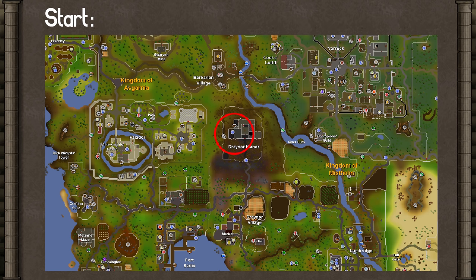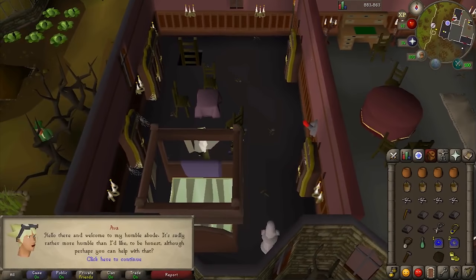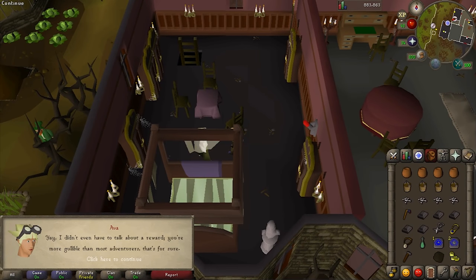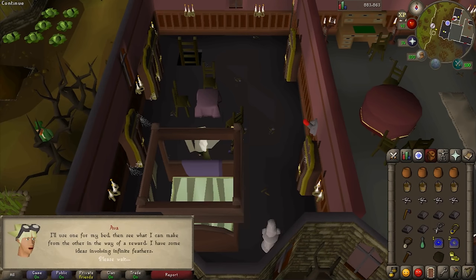If you've got everything you need, head to Draynor Manor to start the quest. Head to the room in the west — you can get in by clicking Search Bookcase. Walk through and talk to Ava. Tell her "I would be happy to make your home a better place." She says she needs help fixing her bed. Anyway, click through the dialog. She wants some undead chickens from the farm in Morytania near the Ectofuntus.